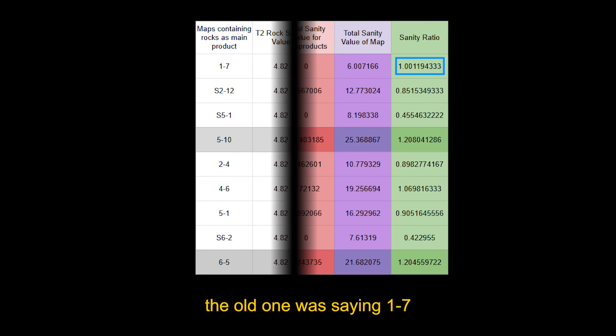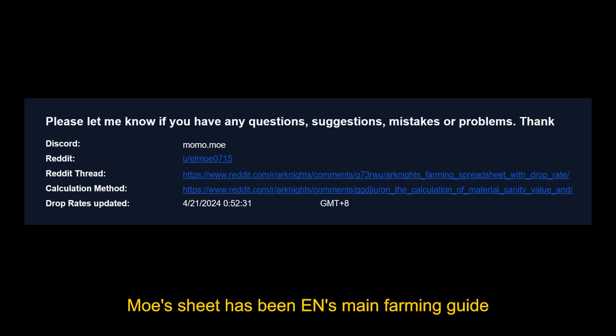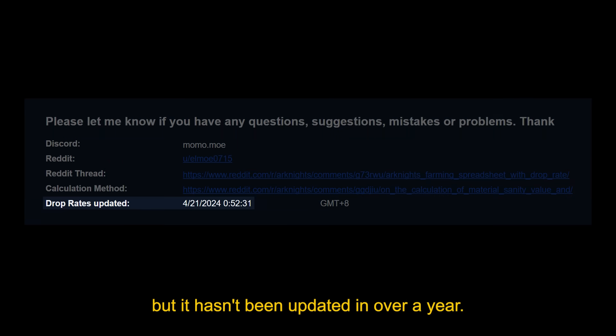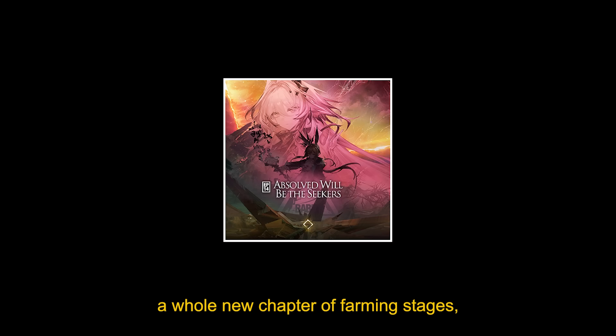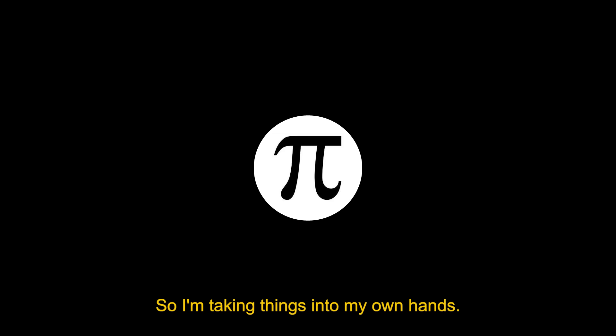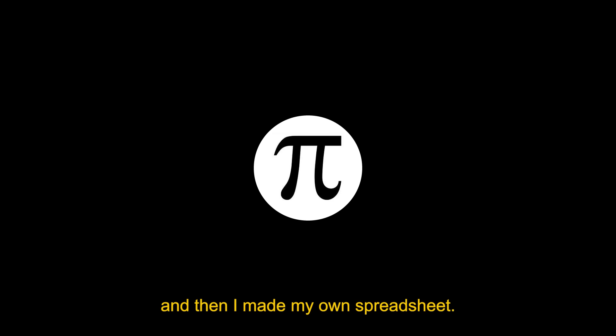I mean seriously, the old one was saying 1-7 is 20% worse than 5-10 and 6-5 — that can't be right. Moe's sheet has been EN's main farming guide for a long time, but it hasn't been updated in over a year. Since then we've gotten a whole new chapter of farming stages, with CN getting another. So I'm taking things into my own hands. First I went to college to understand linear programming, and then I made my own sheet.